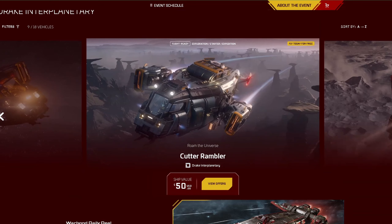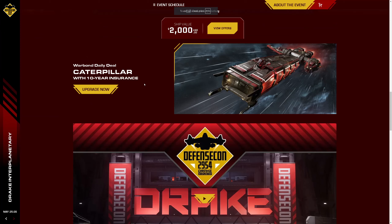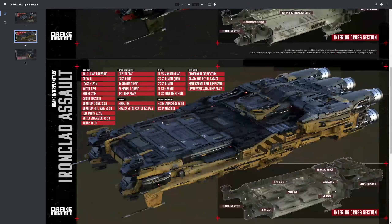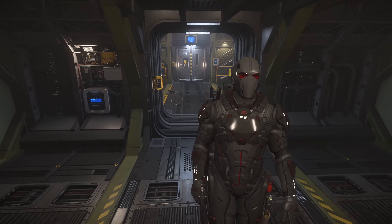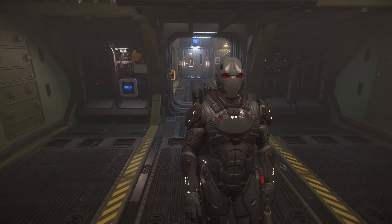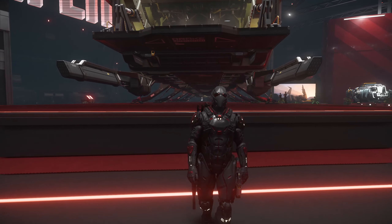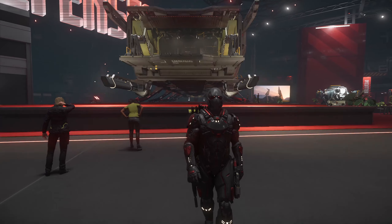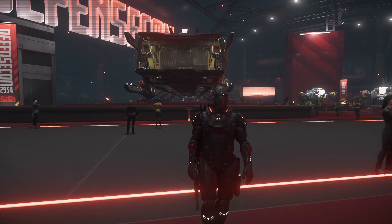You can of course purchase or upgrade to any of the ships showcased today. The war bond of the day is the Drake Caterpillar, which can save you $30. What do you think of the Ironclad and the Ironclad Assault — will they be making their way into your hangar? Do you think the Caterpillar is still a wonderful ship, or is the Ironclad going to put it to sleep forever? Whatever you think, I'd love to hear from you in the comments below. Thanks for watching everybody, bye bye!